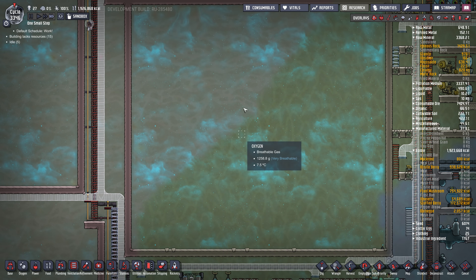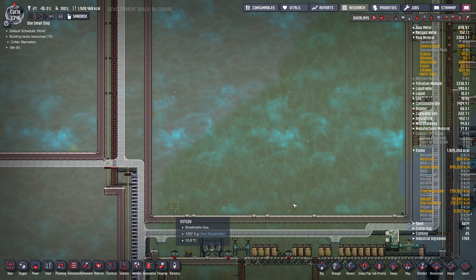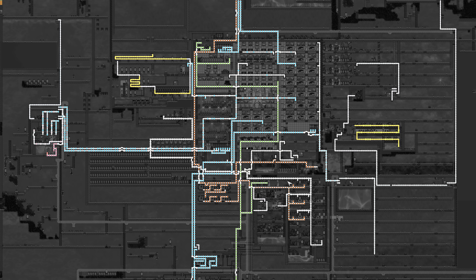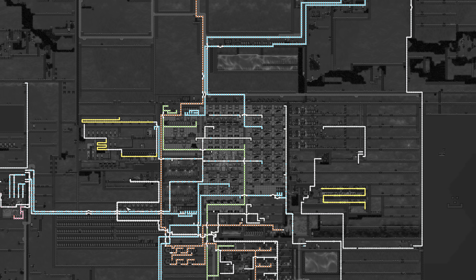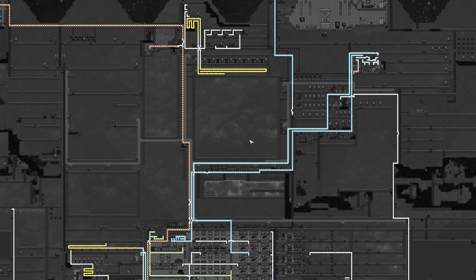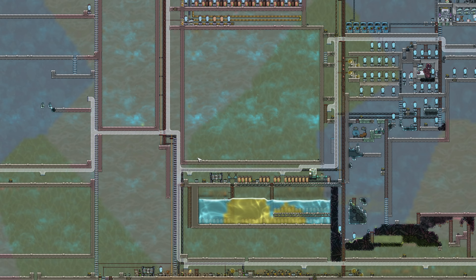Instead of just wasting the power, I'm going to make this a giant oxygen storage room since I already have a room here. I'll pump all the various oxygen supply lines into here with a high-pressure vent, and then have a series of pumps that extract the oxygen to supply the base. This is going to be a big project because there are a lot of oxygen supply lines, but it'll give us a buffer.